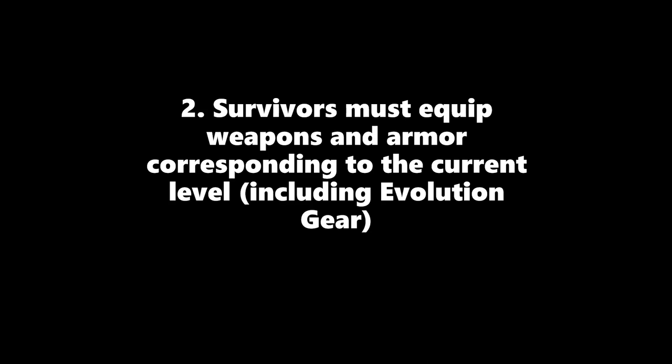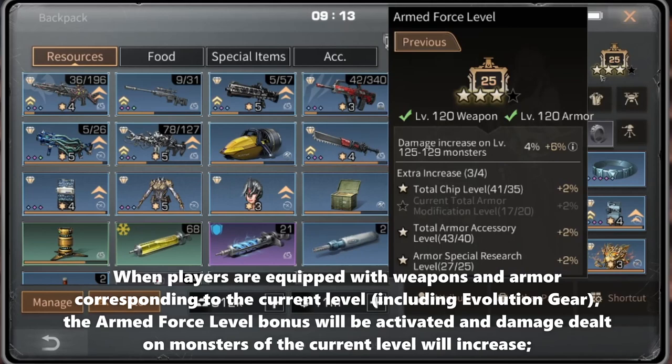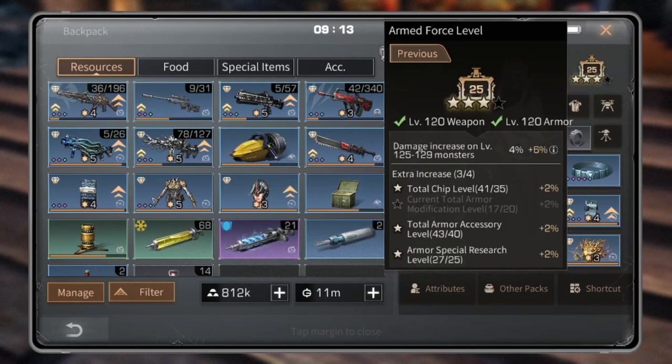The current highest armored force level is level 25. Tip two: survivors must equip weapons and armor corresponding to the current level, including evolution gear. When players are equipped with weapons and armor corresponding to the current level, including evolution gear, the armored force level bonus will be activated and damage dealt on monsters of the current level will increase.